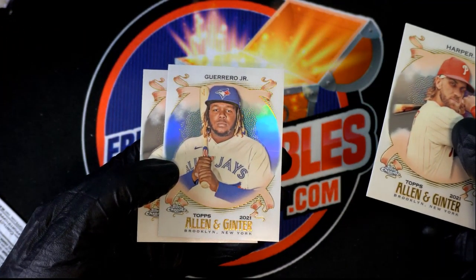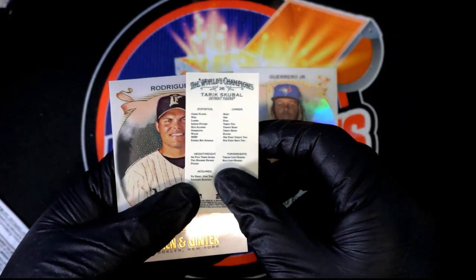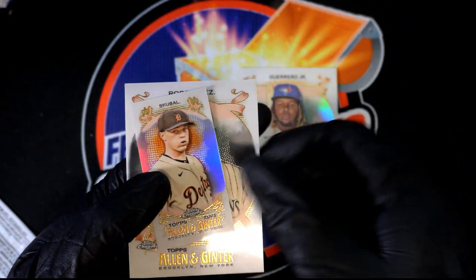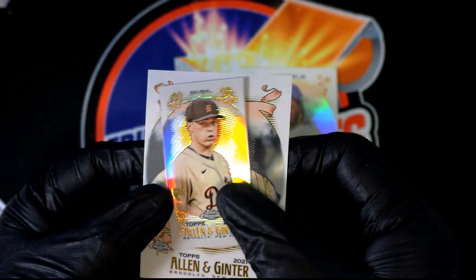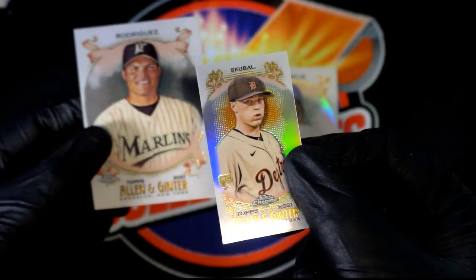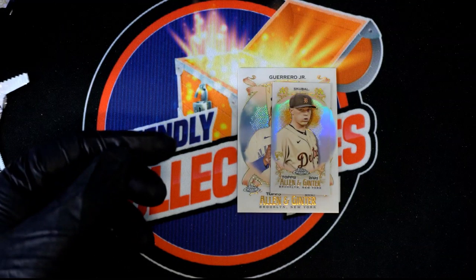John G's pack. Oh, nice Violet Guerrero here. What is this? Is it a rookie? Oh yeah, nice rookie. All right, all right. Tiger's rookie mini refractor. So some nice ones coming out of here. Congratulations.